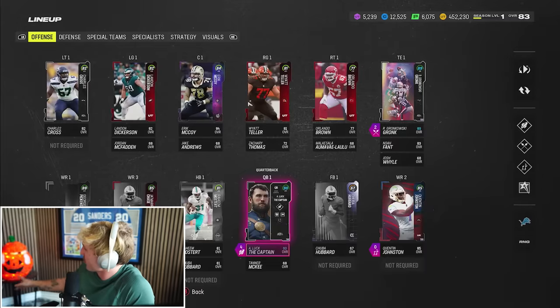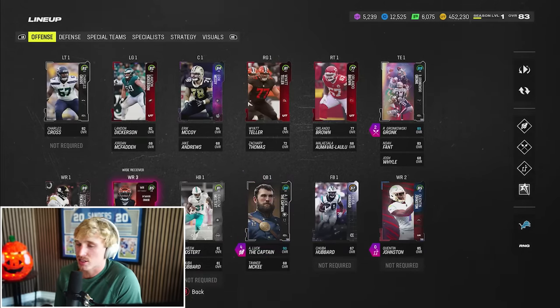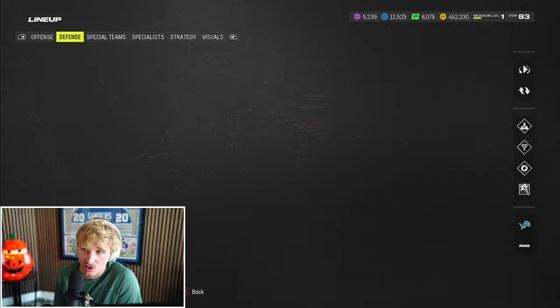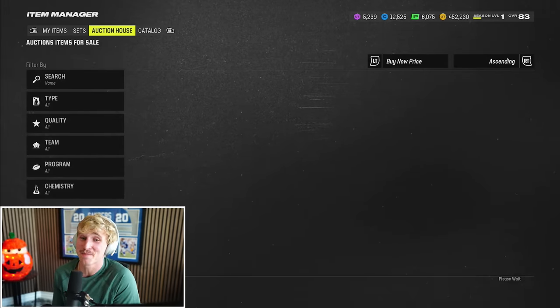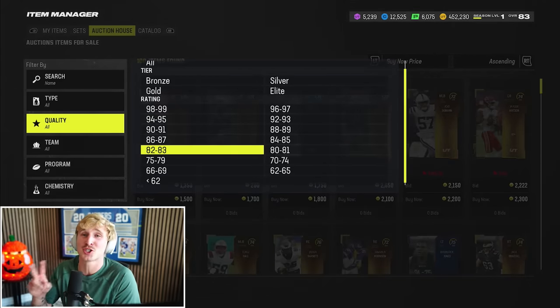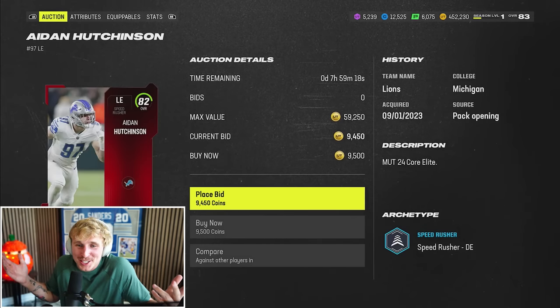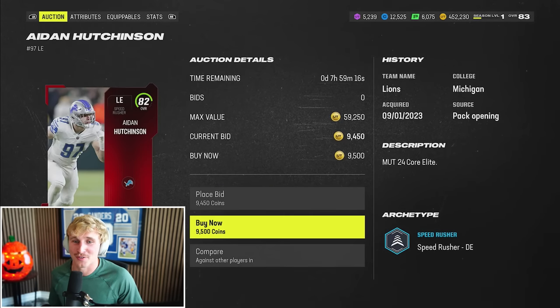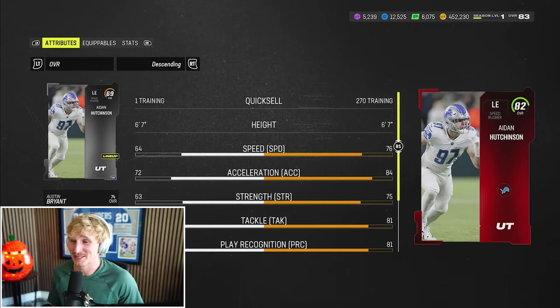80 to 83 overall choice — probably going O-line. This all started when Tito got here and we just started dominating, just crushing kids. There's a few things I could take: a fullback, a right tackle, or a left end. I should probably go left end. Let's go left end. We're 4-0 boys — this could be a perfect season. I'm going Aiden Hutchinson. Right now I have the silver 69 overall Aiden Hutchinson, so let's give him a plus 13 overall boost — quite the upgrade to say the least.